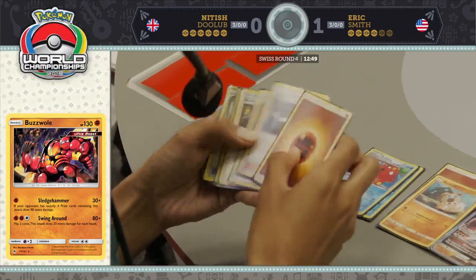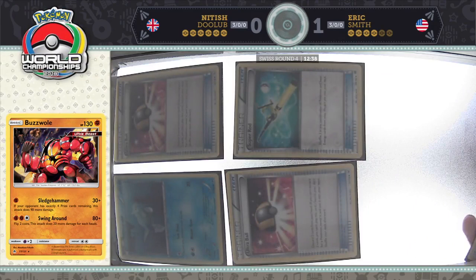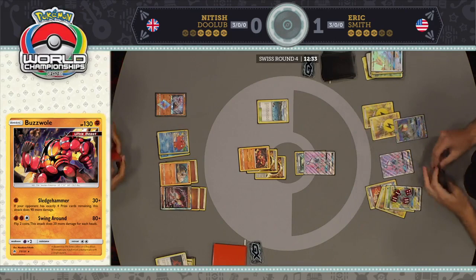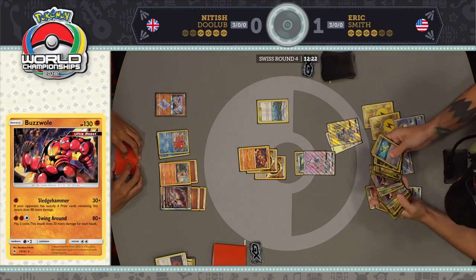Sledgehammer: 120 plus 20, 40, 60 — that is 180. That is a knockout. Two prizes here for Nittish as he ties things up at four prizes apiece. But Eric's three energy are gone, and two energy are on a Rayquaza that's just a Field Blower away from being knocked out. That's a really, really rough spot to be in if you're Eric — the clock is ticking, you just have to hope your opponent doesn't find a Field Blower or a Guzma.